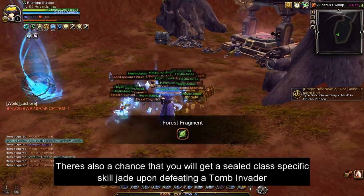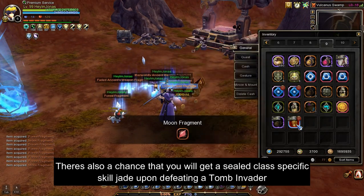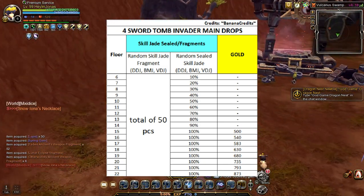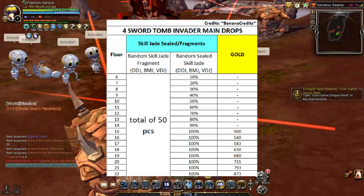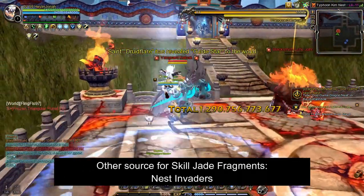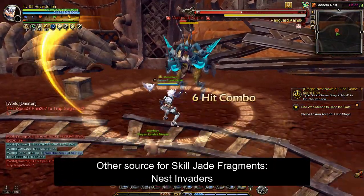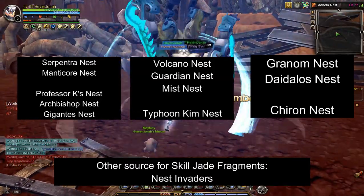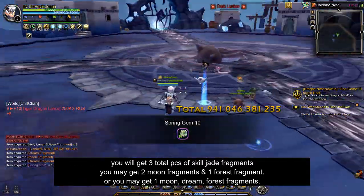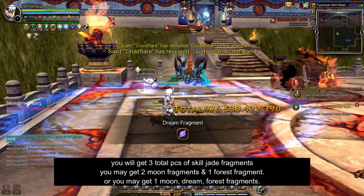Additionally, aside from skill jade fragments, you will also receive a random class-specific skill jade when you defeat a tomb invader. The drop rate chance for this item depends on the labyrinth difficulty. Here are the drop rates of class-specific skill jade in each labyrinth difficulty. The other source of skill jade fragments, besides tomb invaders, is obtaining them upon defeating a nest invader in various nest stages. Upon defeating a nest invader, you will receive a total of 3 skill jade fragments. I want to clarify that you will receive a total of 3 fragments, but the types you obtain will be random.